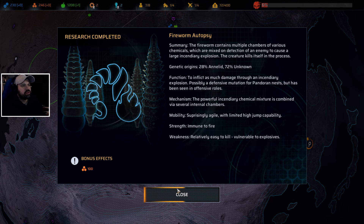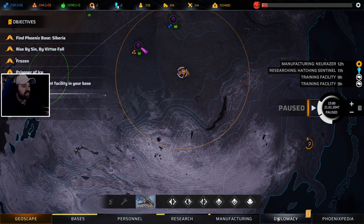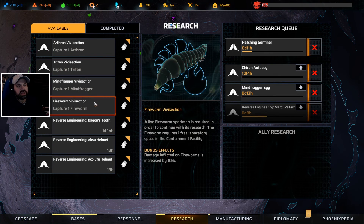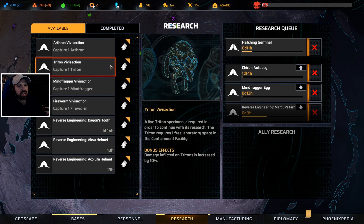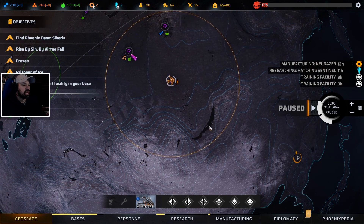Research complete - Fireworm autopsy. The fireworm contains multiple chambers of chemicals mixed on detection of an enemy to cause large incendiary explosions; the creature kills itself in the process. Genetic origins: 28% annulid, 72% unknown. Mobility: surprisingly agile with limited high jump capabilities. Strength: immune to fire. Weakness: relatively easy to kill. Now researching the hatched sentinel. Some more research options became enabled - but we have to actually capture one of those to research it. How do we capture a mindfugger? That's going to be tricky. Let's do another area scan right here. And now - an Anu haven is under attack!